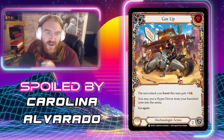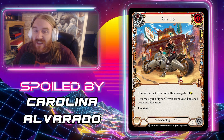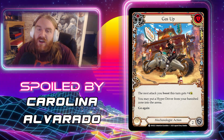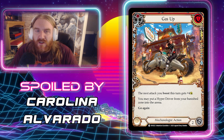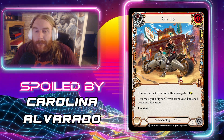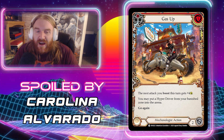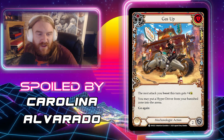Next up from Carolina Alvarado we have Gas Up — a Mechanologist action, Common. It blocks for two, costs one. The red pitch version has the next attack you Boost this turn get plus four, and you may put a Hyper Driver from your banish zone into the arena. Go Again. A one-for-four is mediocre, but the ability to bring a Hyper Driver from the banish zone into the arena is pretty legit for limited — basically two cards in one. I'd probably draft it around pick five or six.